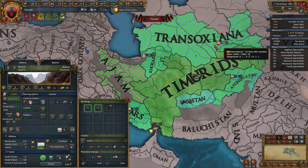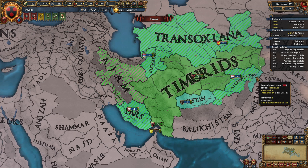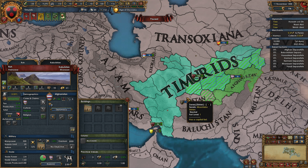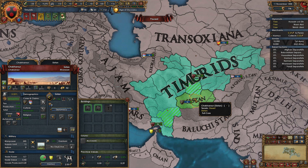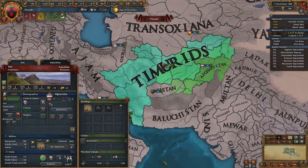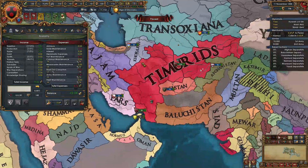We have cores on basically every single province that these subjects own — all of Khorasan's cores, all of Fars's cores, almost all of Afghanistan's cores. Which means to integrate all of these subjects is going to cost us 30 diplo points. Not counting Sistan — we have no cores on him so we'd have to pay for him as well. That works out to about 75 diplo points total. We can integrate all five subjects for about 75 diplo points. Pretty good.